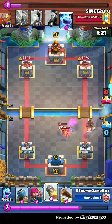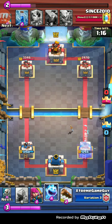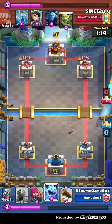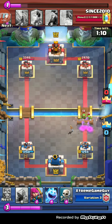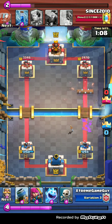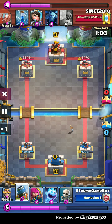He goes Hog Rider and I don't really have anything for it except Rocket, so I just Rocket it. I let that Ice Spirit connect on my tower, which is a ton of damage I just take right onto my tower. So it's 1294 versus 2470 — I'm really scared.